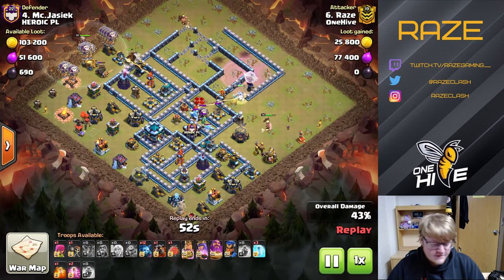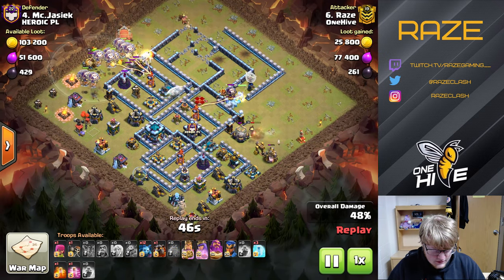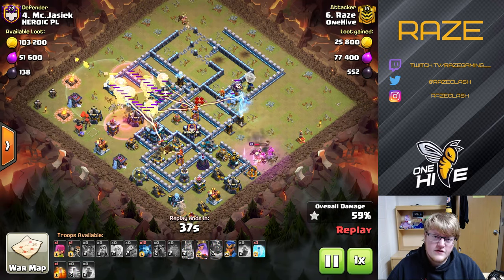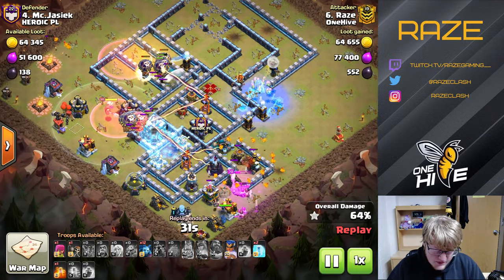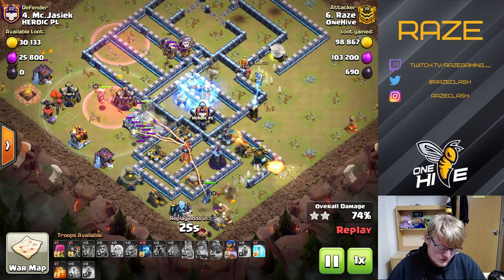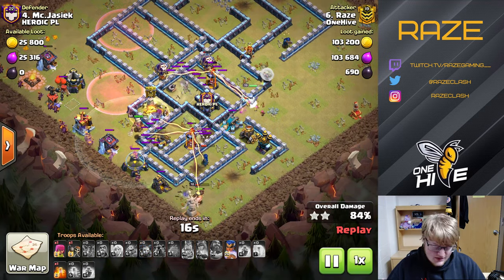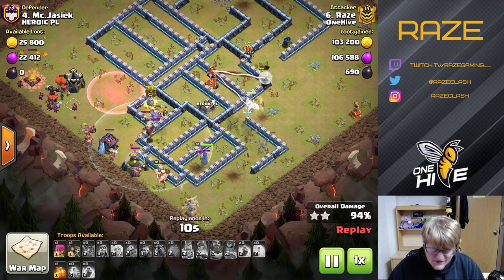A lot of the loons start from the left side — just spamming all the loons in at once on three different defenses. The Blimp is also on that side. The Blimp gets the Town Hall, but a bunch of loons reach the Town Hall before it goes down, so a lot of loons disappear. We're basically left with the Royal Champion, the Queen, all the heroes, and a couple of healers — but that's going to be enough for this base.